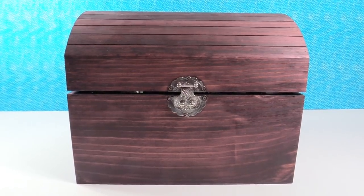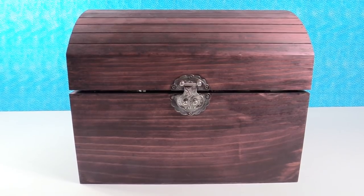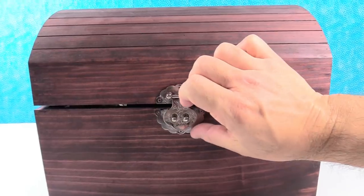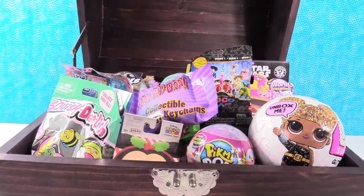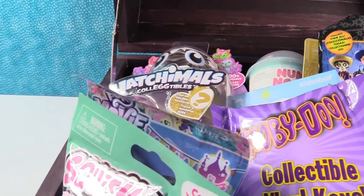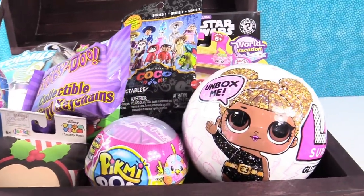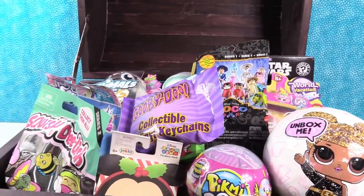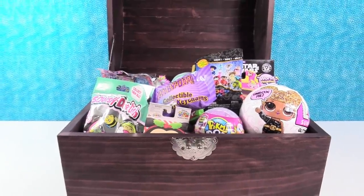Hey guys, it's Shannon and Paul. Welcome to Simon's Blind Bag Treasure Chest. That's right, it's back. It is stuffed full of toys. Do you want to open it up and reveal the treasure? Wow, pretty cool. Check out all these toys. There's Hatchimals and Num Noms and My Little Pony and Squish Delish, Scooby Doo, Disney Tsum Tsum, Pikmi Pops, Star Wars, Shopkins, and more. That's a lot of stuff in there. Let's go ahead and empty the treasure chest and get to opening these toys.